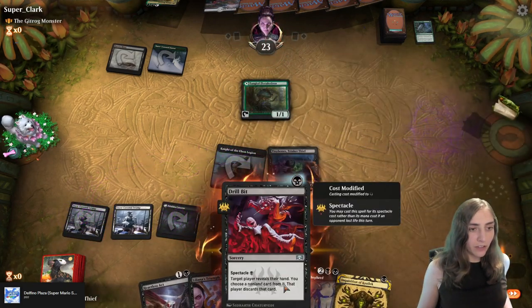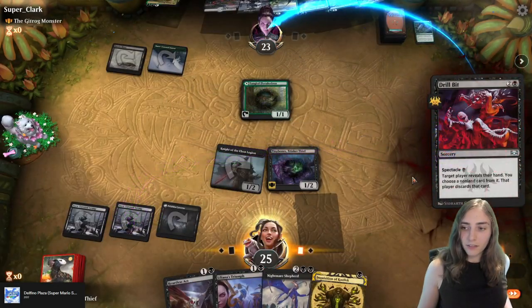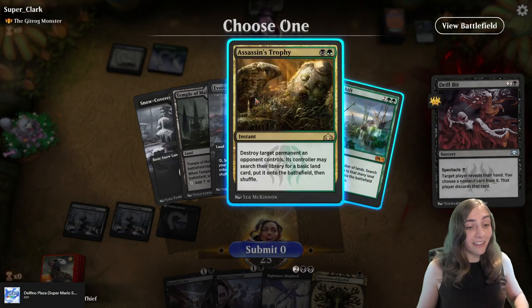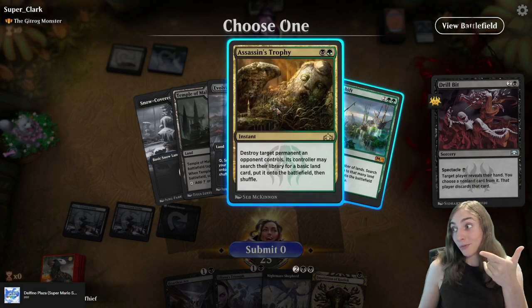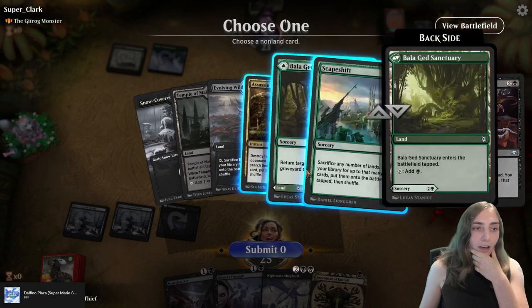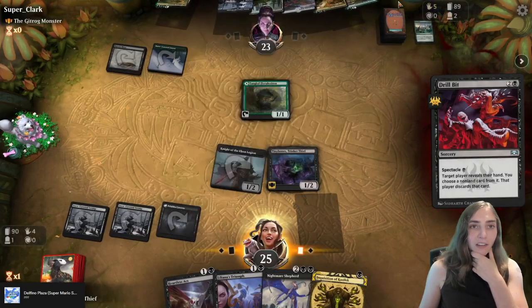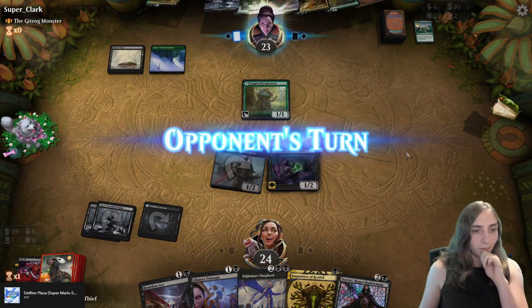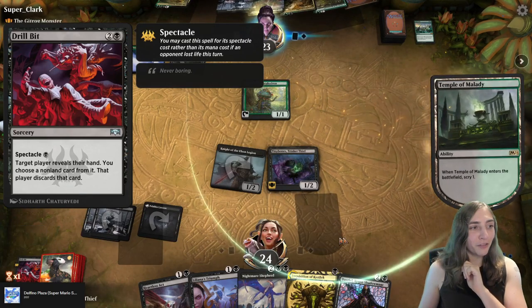Here comes Tiny Bones, and a Drillbit. The opponent has Scape Shift, Battle Gun Recovery, and Assassin's Trophy, so my permanents are not super worth destroying. Recovery is probably just a land for now. I'm going to drop that Scape Shift because it stops them from tutoring Field of the Dead. Drillbit — never boring. Another good flavor text.